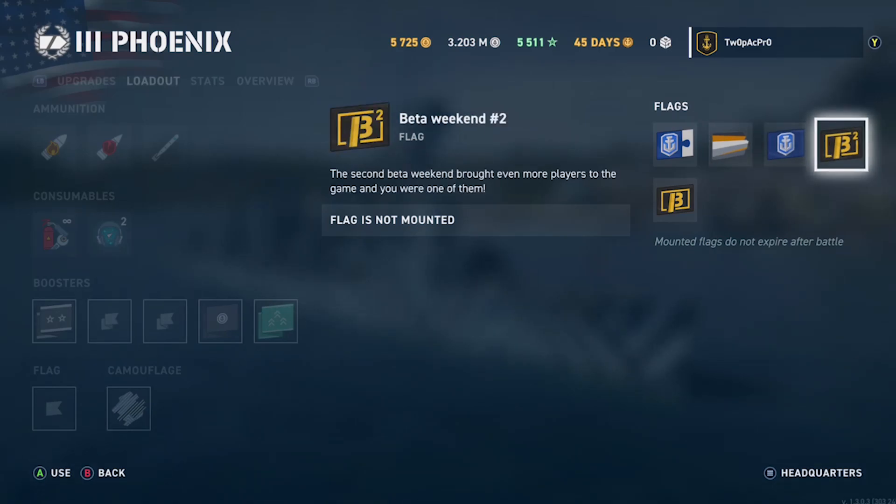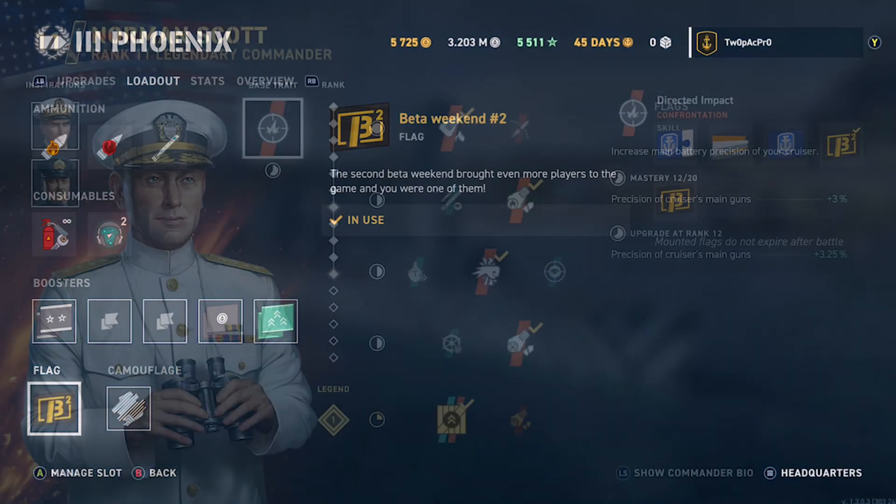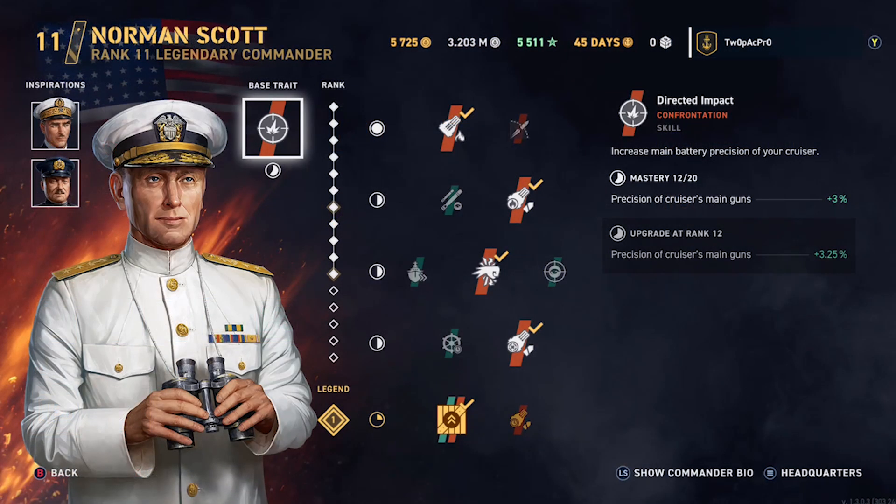It is a good ship to play though — you can pick up a Phoenix just for when you want to have more fun at lower tier. This is one of those ships you can do it in. And don't forget that once you learn the technique of the Phoenix, it does transfer to every other cruiser.